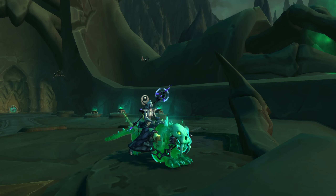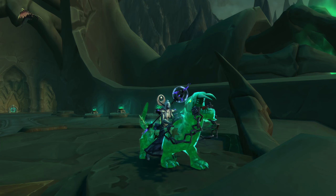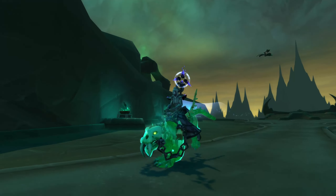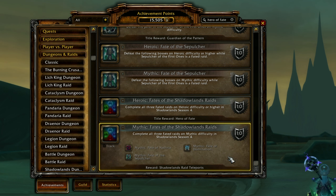There are three separate rewards you can earn by completing all three Fated Raids on Normal, Heroic, and Mythic difficulty. Completing all Fated Raids on Normal will reward you with Jigglesworth Senior, the Slimecat Mount. Defeating all bosses on Heroic will grant you the title Hero of Fate. Finally, completing every Fated Raid on Mythic difficulty will unlock raid teleports for each of the Shadowlands raid entrances.